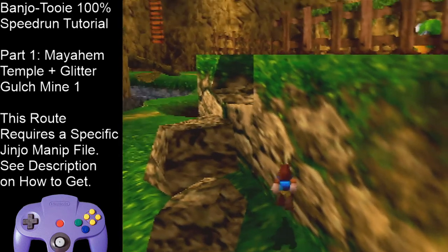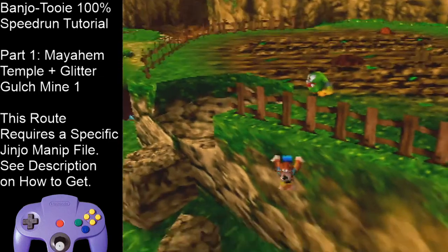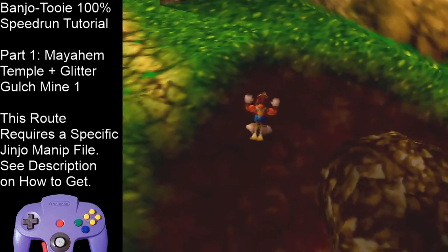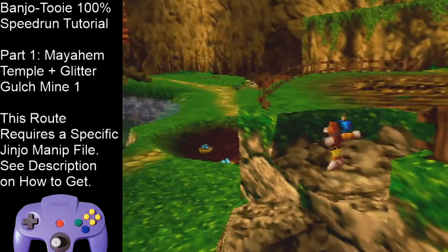If you want, you can start at the line, backflip, and then beak bust like this. But ideally, slide into it, backflip, and beak bust up.